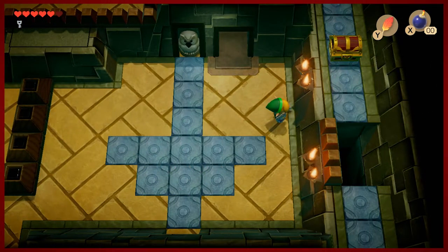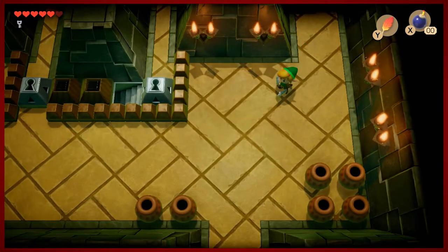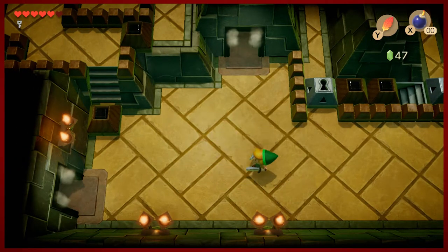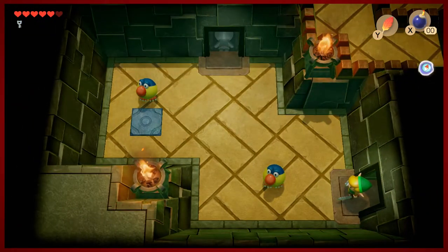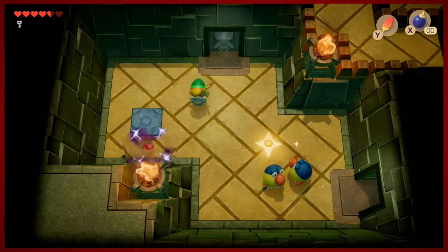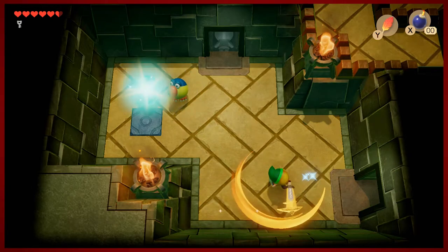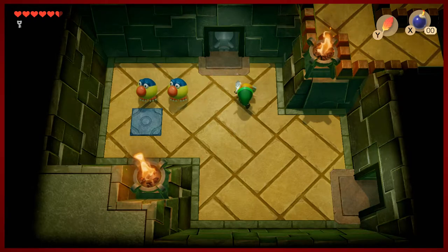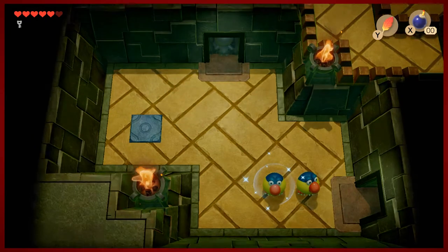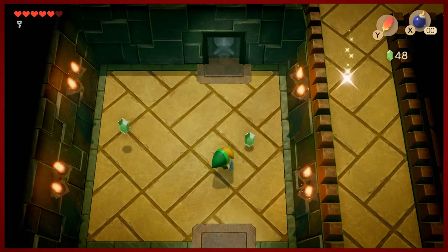There is a chest up here that we can't get — there's a two-hole gap that we're not able to manage yet, something that maybe an item could help us take care of. Because right now with the Roc's Feather in our current setup, the best we can do is jumping one square at a time. I don't know if there's really a good way to do this — they teleport a little bit too fast. It would be nice if there was a long-range weapon, but we don't have that, so this episode is all about making do with what we've got.